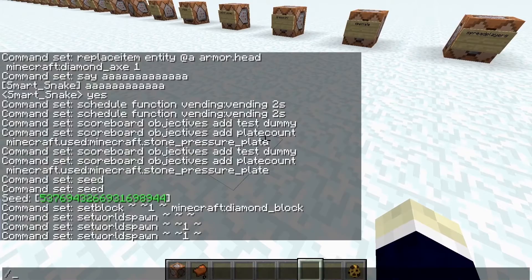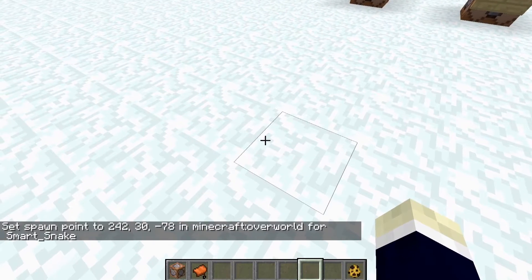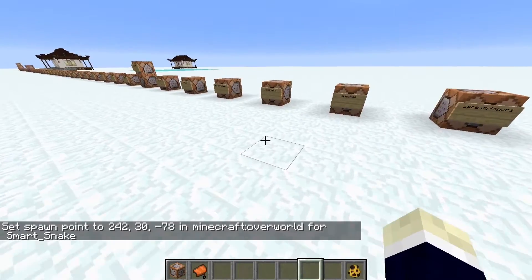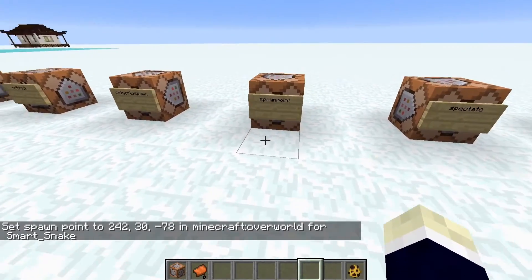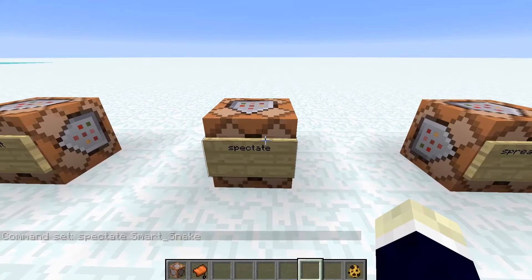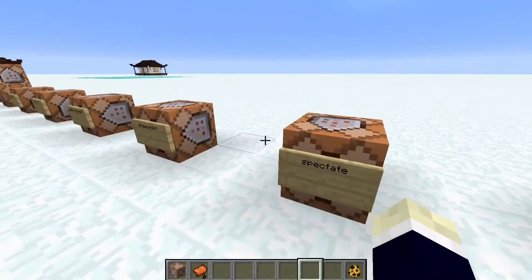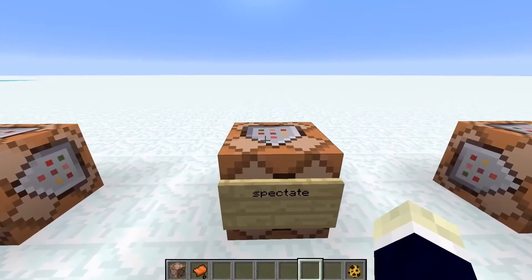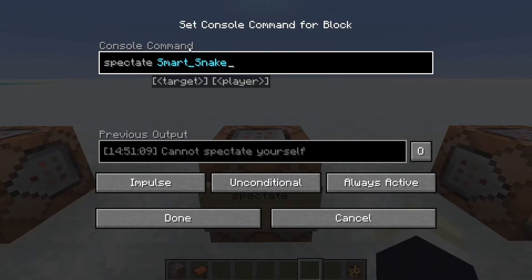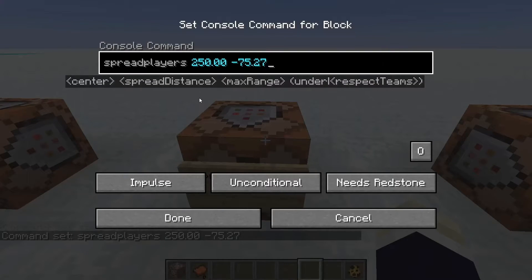However, if you want a personal spawn point different from the world spawn, just use spawnpoint — boom, that's your new spawn point just for yourself. The spectate command lets you spectate as an entity via command — just like clicking on one in spectator mode, but as a command.